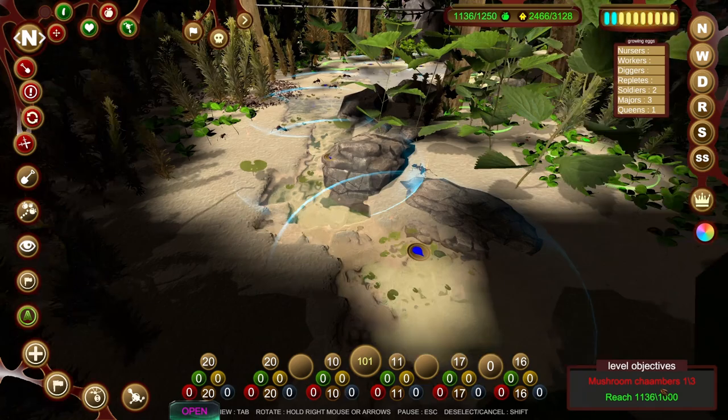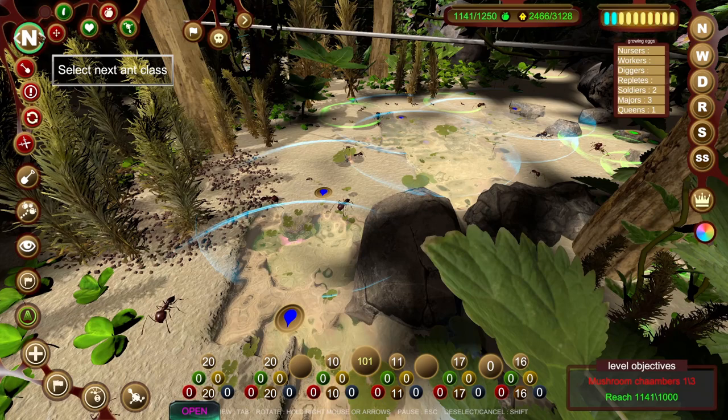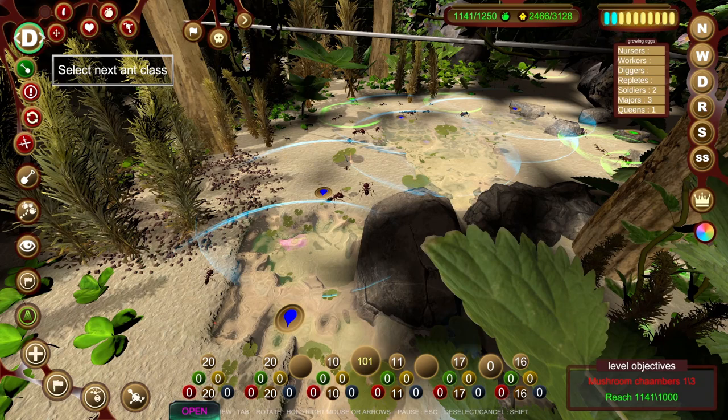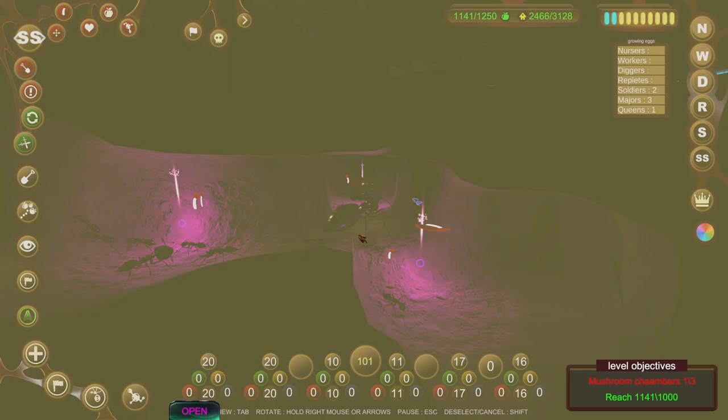So what do we need to do? We need to make three mushroom chambers, and we need to get a thousand food - which we've already smashed out of the park. The workers are gathering food and assisting aphids. The diggers are digging, the repletes are repleting, and the soldiers and mages are defending zones and attacking any known insects. So everything's in a pretty good state really.